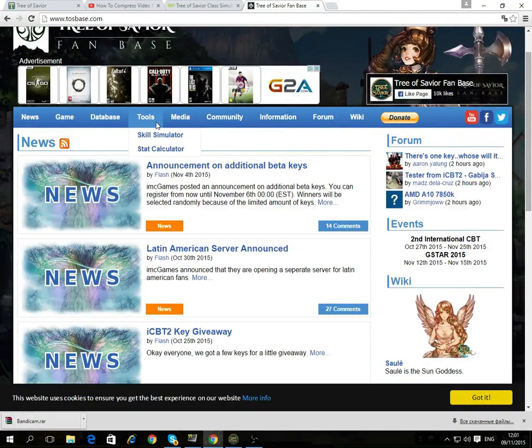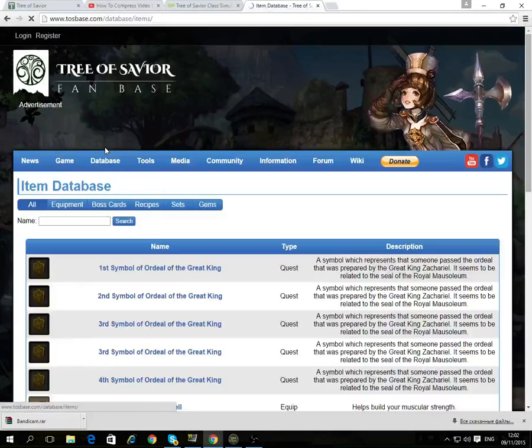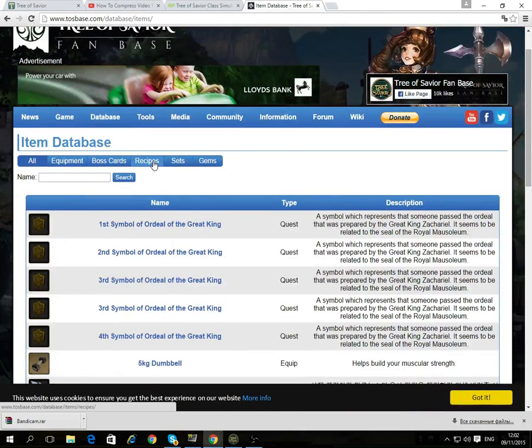Tossbase — it has a skills simulator, it has a calculator, everything you know. You have everything for that. And for a closer look, you have everything out here. Go to the database and, for example, I want to look at items and what I want to know is recipes.